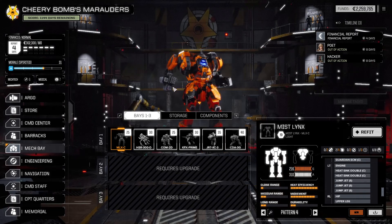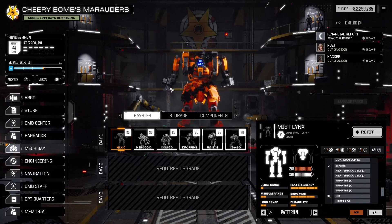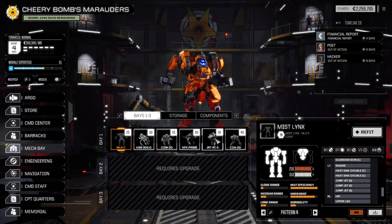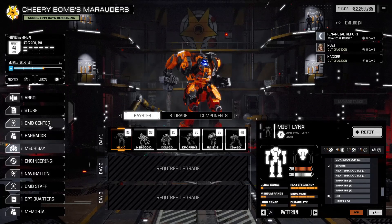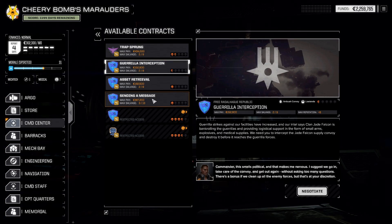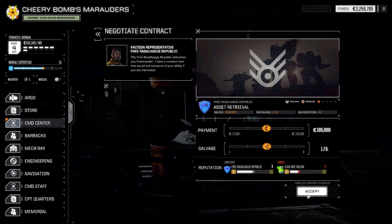We'll just try the Mist Lynx as it is. I want the AMS — AMS seems like it's worth having around. And the missions — we're not doing ambush. No, no, no. Recovery — one skull recovery. I feel like we could potentially do this mission.